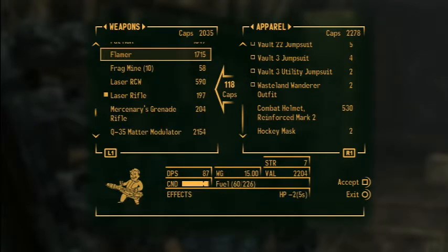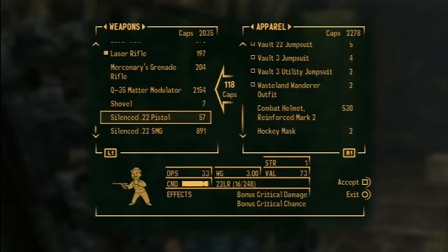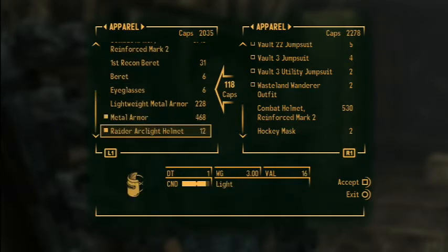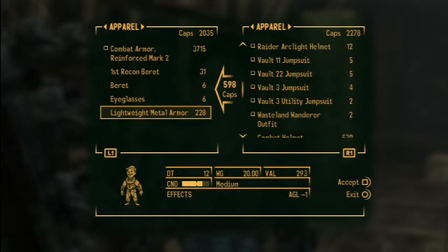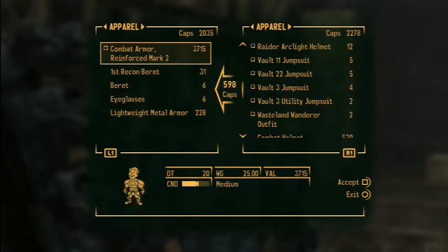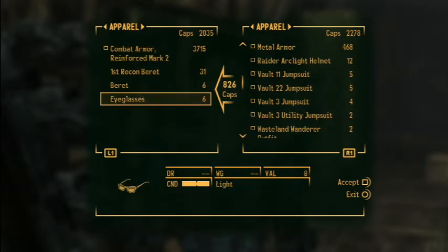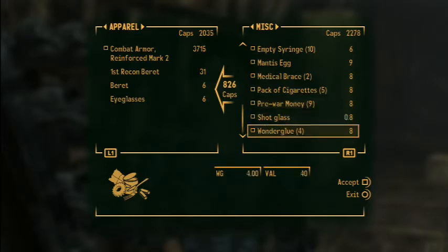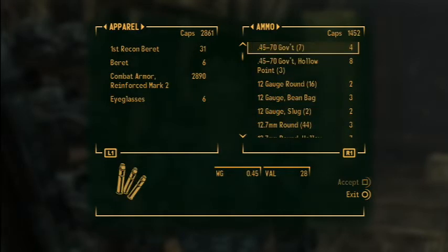I decided to keep the flamer — that's right, forgot about that. So I'll sell her the metal armor and this arc helmet. Damage deterrent 20 vs. damage deterrent 12 — I'm going to sell that too. She's going to give us 800 caps. Pleasure doing business with you.